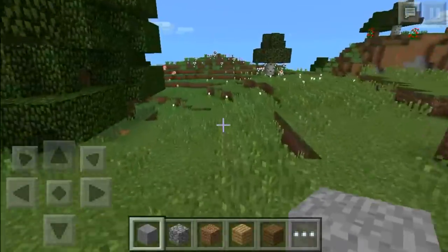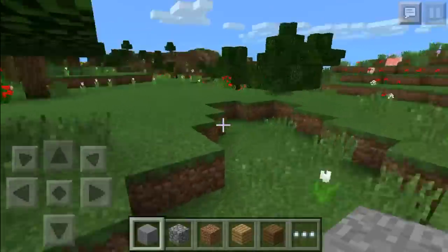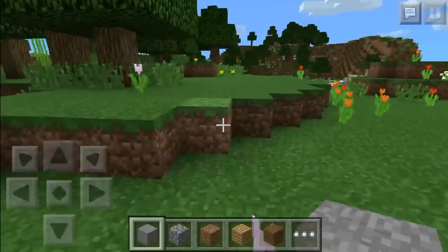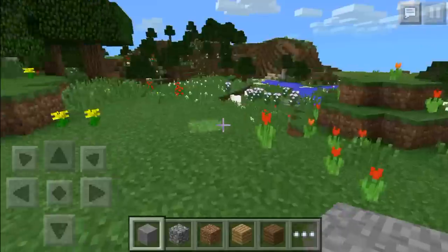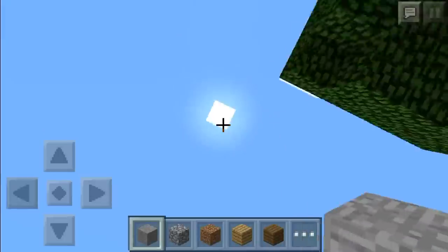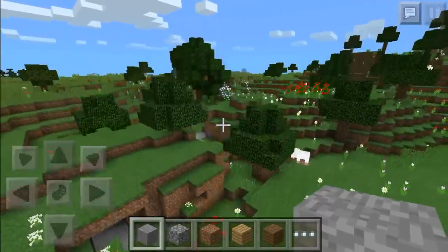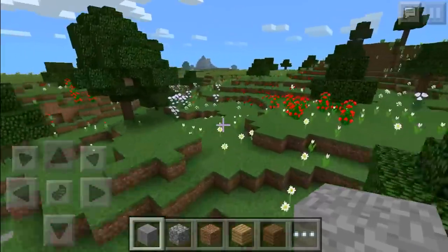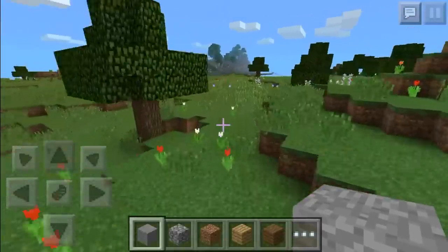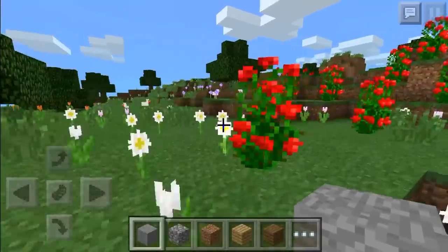These are known as rare biomes, kind of like the ice spike biome. I'm not sure if mesa biomes are rare, but here it is — oh my god, it's so beautiful. I really really wanted to build in one of these in my let's play but I searched my whole world and could never find one. But here it is, it's quite fabulous. Flower forest — there it is.